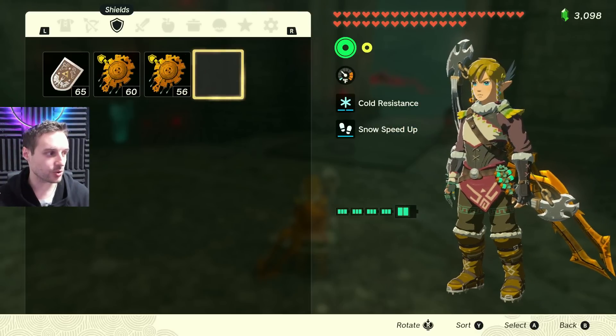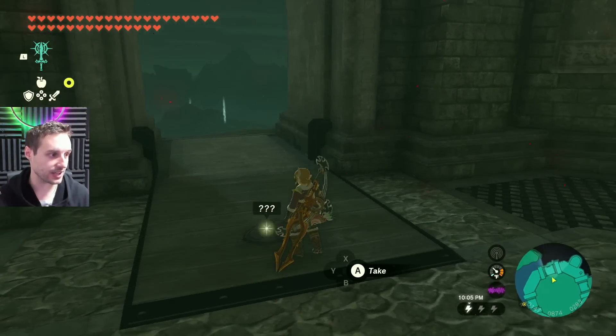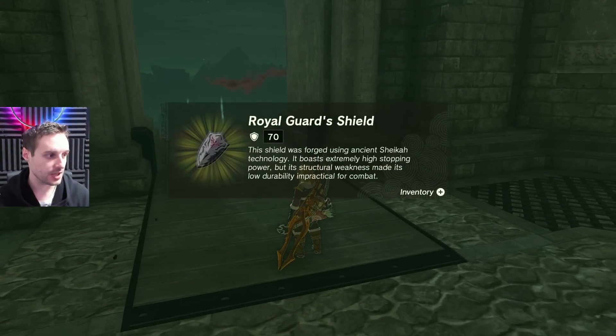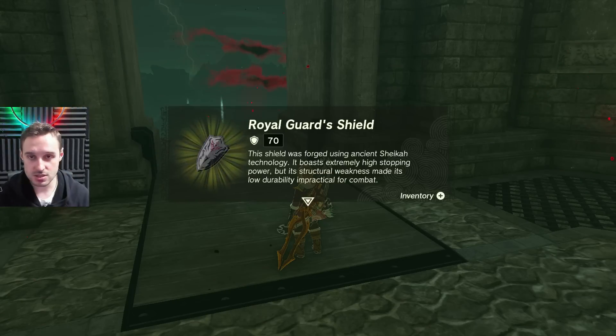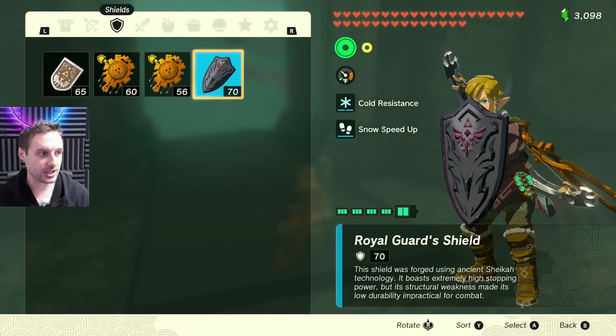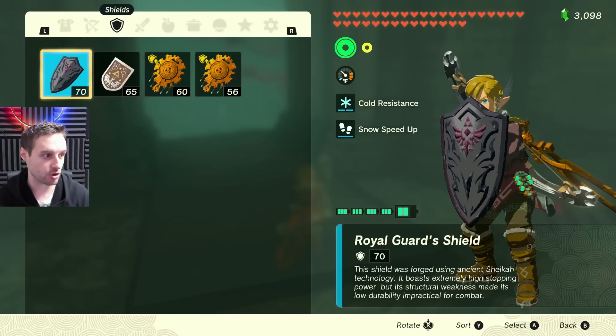Second of all, make sure you don't have any shield equipped. Now let's go ahead and pick up the shield we want to duplicate, which is the first-time pickup here. As you can see, the window comes up with the info. You get the option to hit plus for your inventory — hit plus. Next up, you're gonna hit Y to reorder the shields via strength, and that is just ordering them via the most strongest shield. It's already automatically equipped.